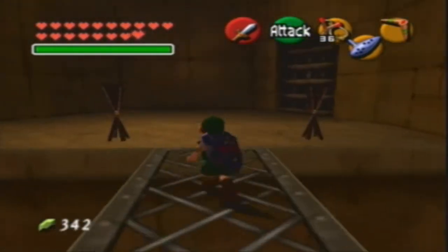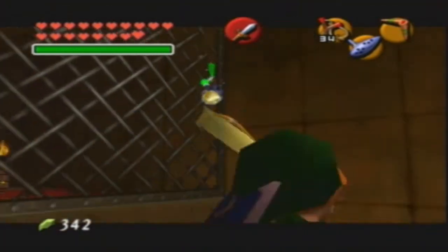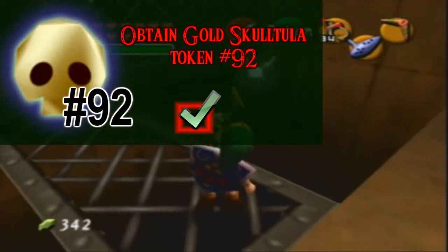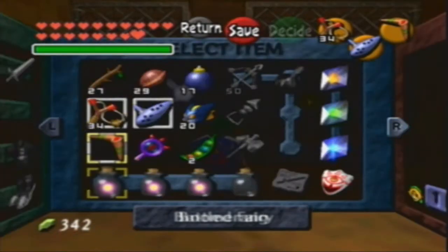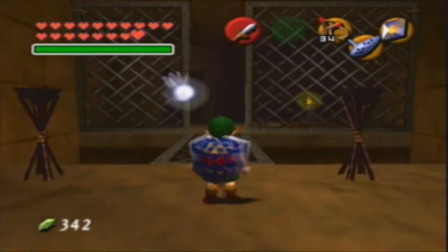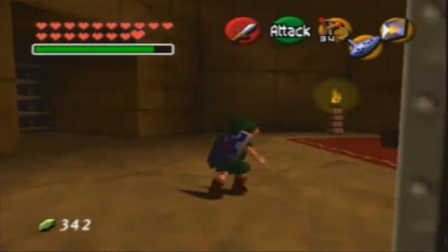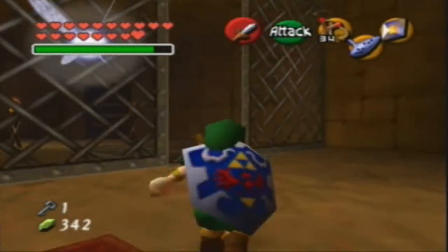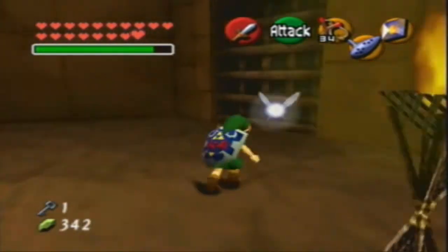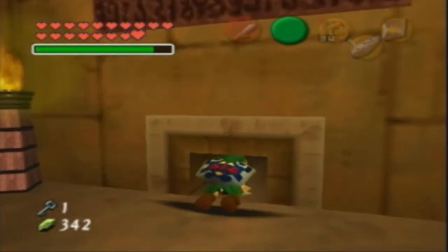Now that we have this part of the room opened, we can get this gold skulltula. You could just use a Deku Stick to light it from that torch over there and set these torches on fire, but we're gonna be lazy and use Din's Fire. I know I said it's out of style, but that was a few videos ago — Din's Fire is cool now. It's hip, it's what the kids are doing these days. It's off the chain, if you prefer that.